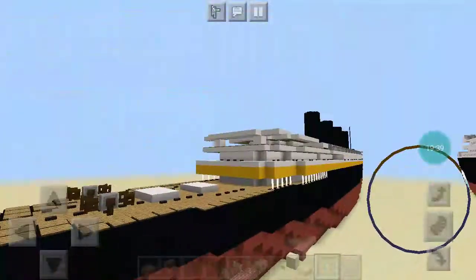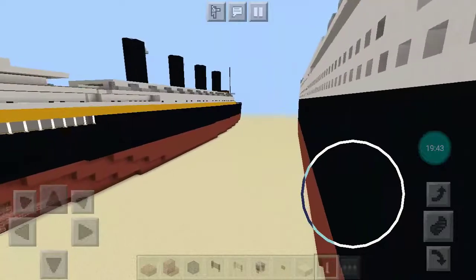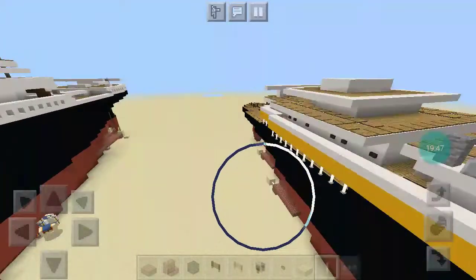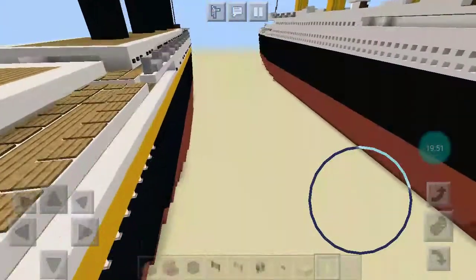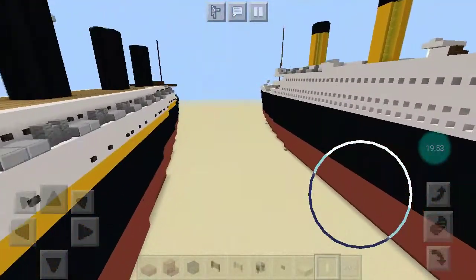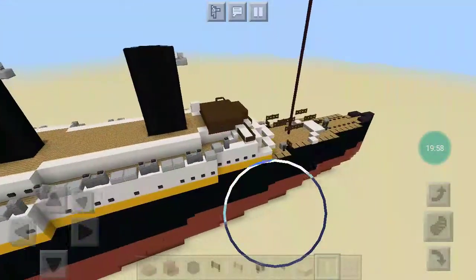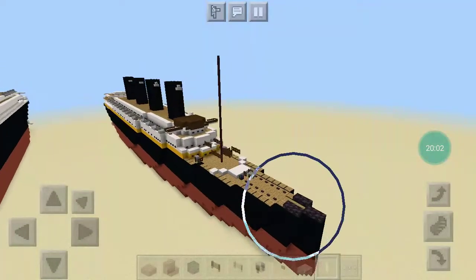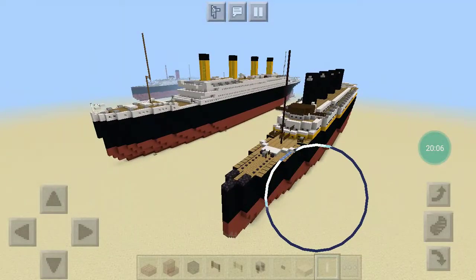I put a couple of guns on the back because I was doing her 1916 paint. I put some guns on the back even though most of these wouldn't be seen. That is my RMS Lusitania, and that also does it for British ships.